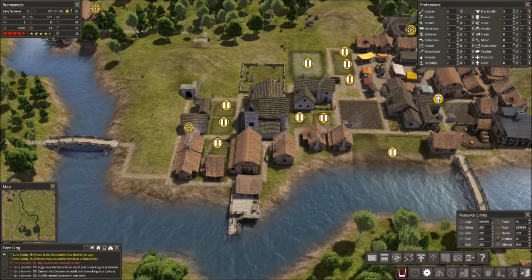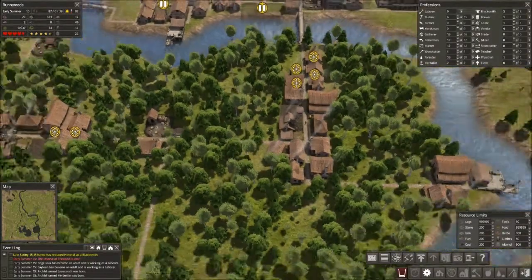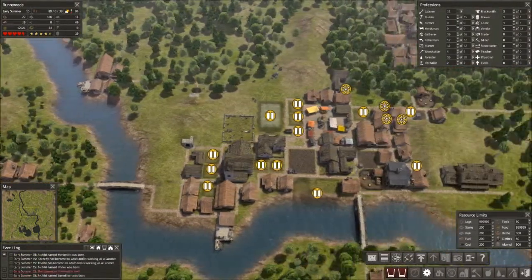Let's assign six more hunters. That should start pulling in a bit more food. Hunters aren't the best when it comes to food, but they're better than nothing.